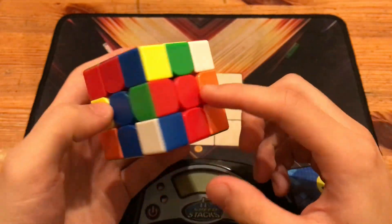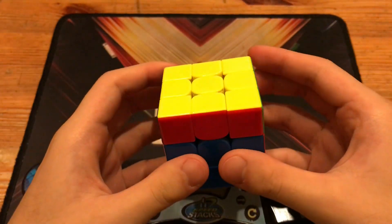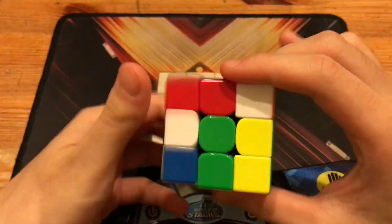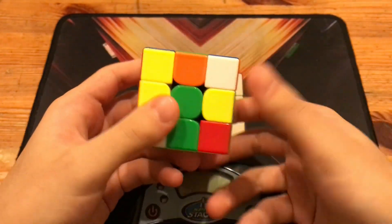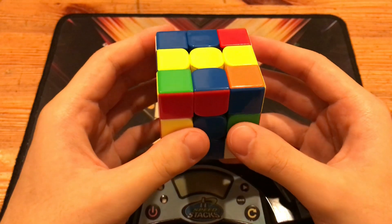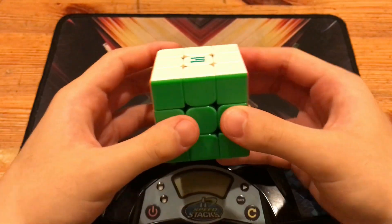This solution also gives you a free pair — and then last layer skip! No way, I gotta rewatch that. I just spontaneously came up with a last layer skip solution. What you did was X2 D prime R prime F2 D prime F2, and just doing cross the right way would give you a last layer skip. Watch this — last layer skip.